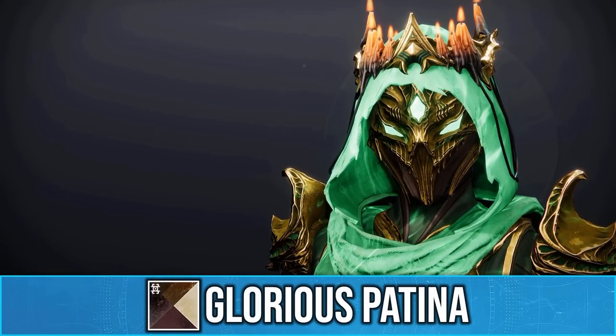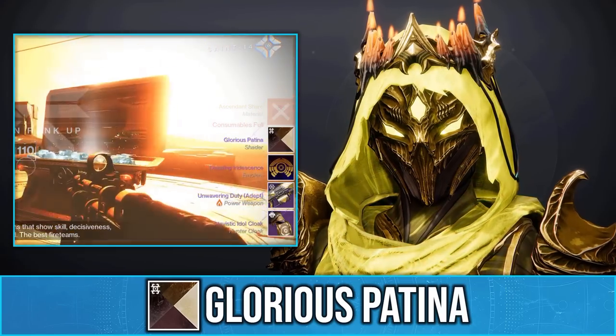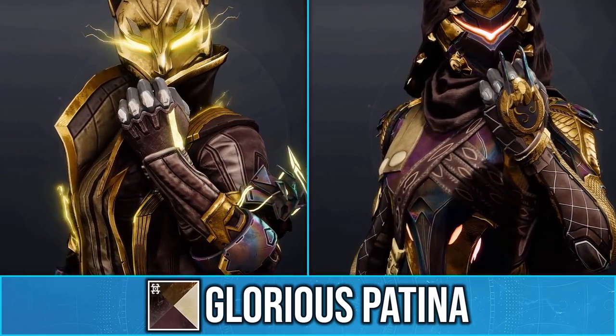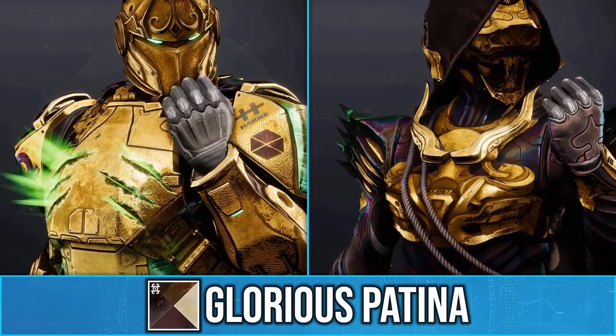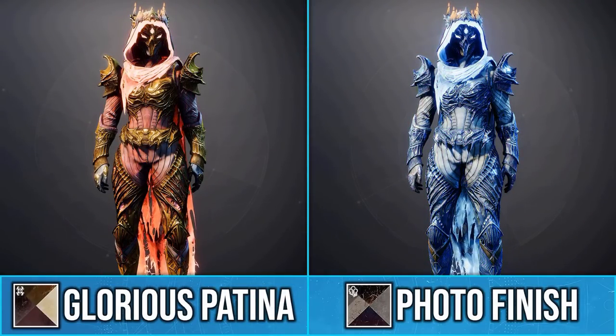Today I'm going to be showing you this new shader called Glorious Patina. You get this from the Trials Flawless chest this season. On armor you can see it has this nice rough gold, but what is especially great about this shader is the full RGB effect it has on armor glows, which basically makes it a gold version of the RGB shader Photo Finish.